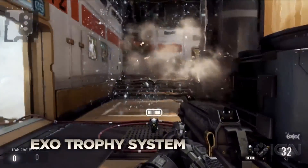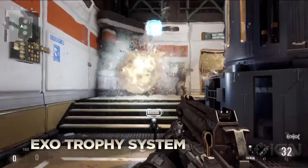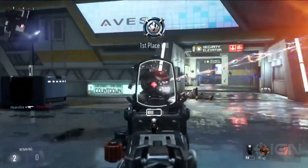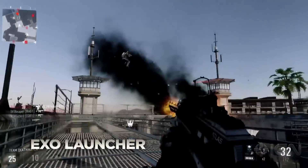The EXO Trophy system ability can destroy up to two incoming enemy projectiles. If enemies begin throwing grenades in your direction, it will engage, physically knocking the grenades back and away from you.